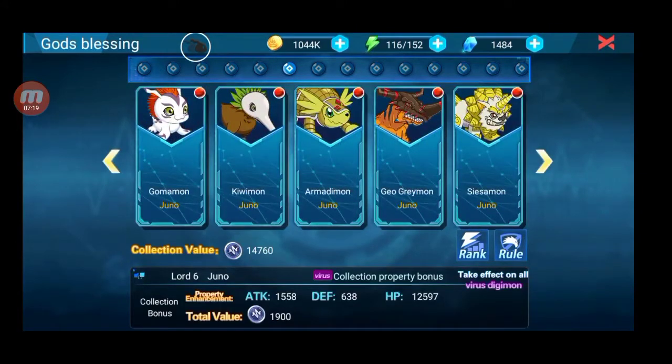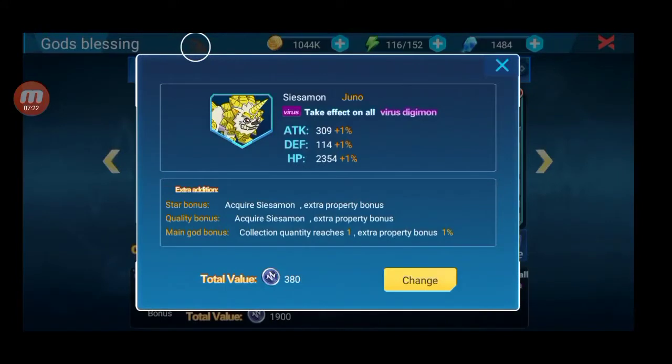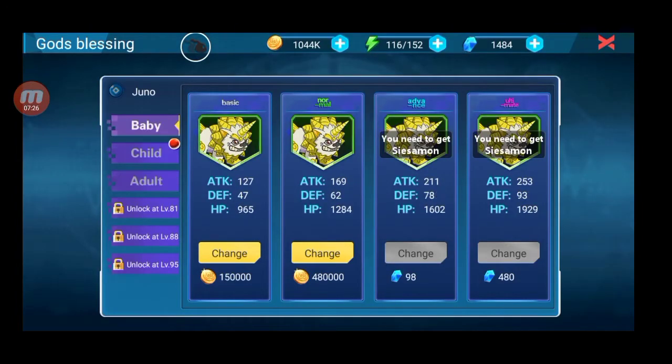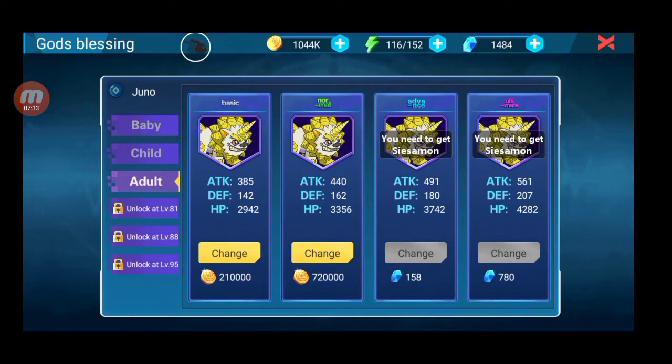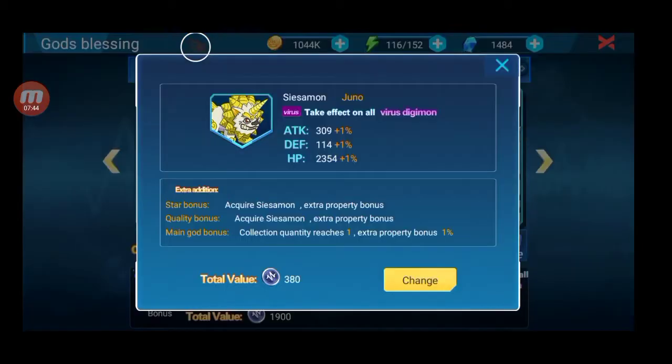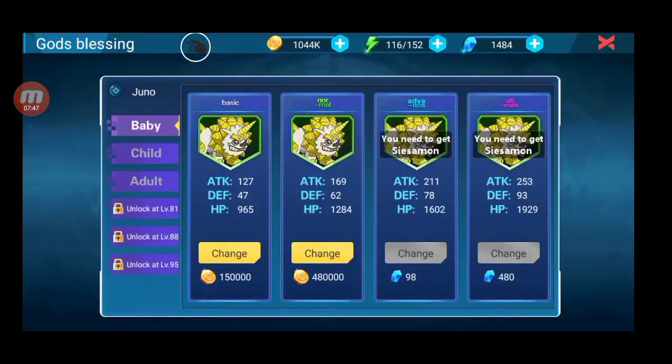Ini setiap Digimon ada modenya: mode Baby, mode Child, mode Adult. Kalian sebisa mungkin mode paling gede. Misal mode normal kalian beli aja 720. Contoh gue belum beli, CS Summon, baru di mode Shield. Ini cuma atribut attack-nya 300, death-nya 114, dan heal point-nya cuma 2300 yang gue pake. Ini gue belum beli mode Adult, ini semakin gede, attack-nya juga bertambah dari 440, 162, dan heal point-nya juga 3300.